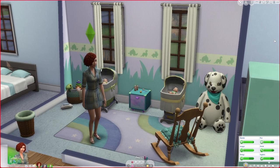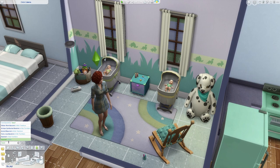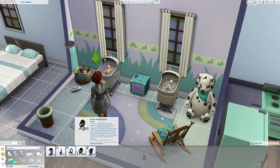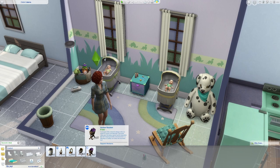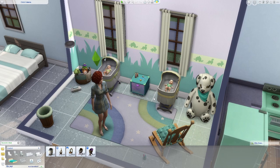We have our lovely new Sim mom here who just had twins, and she's fresh back from the hospital. Or if your mom has just had her babies at home and you're looking at the original base game bassinets — there are so many other options now with the new expansion packs and all of the new bassinets since the original. You might be thinking you want one of the cute new ones, like from vampires, werewolves, and spellcasters. So how do you move the baby from the original base game bassinet to one of your choice to match your lovely new nursery?